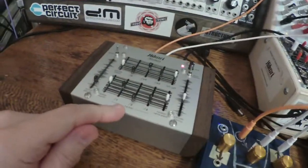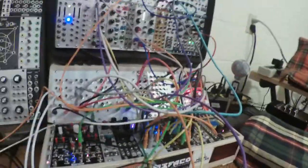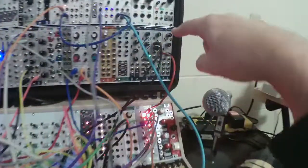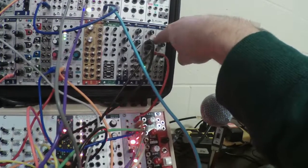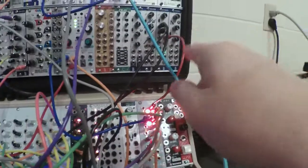Here's the Hikari Monos CV, and it's connected to the modular and it's controlling this patch. I'm taking the output from the Monos, it's going through Bastl Dynamo, where I have the comparator threshold set really high, and every time the signal crosses that threshold it outputs a gate.